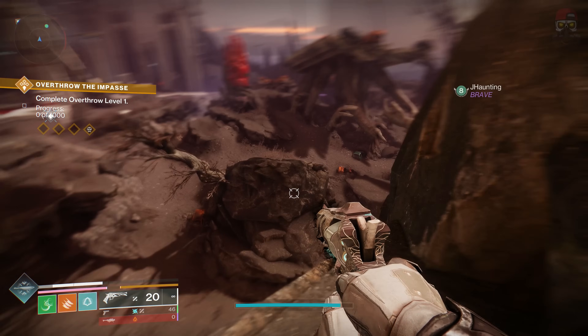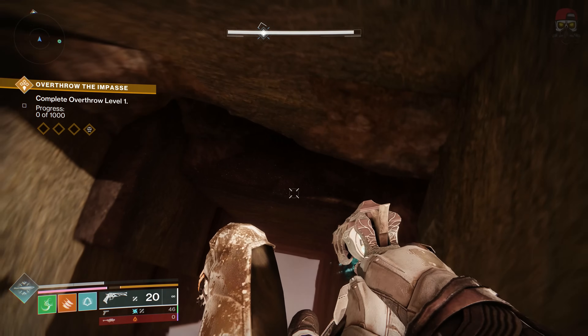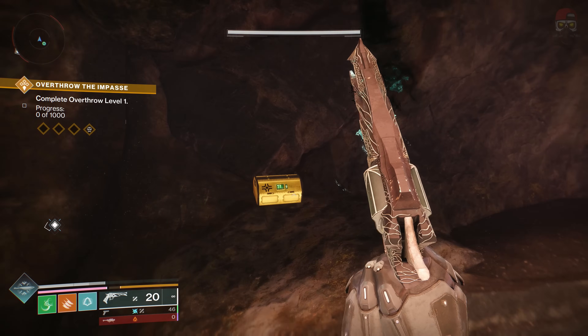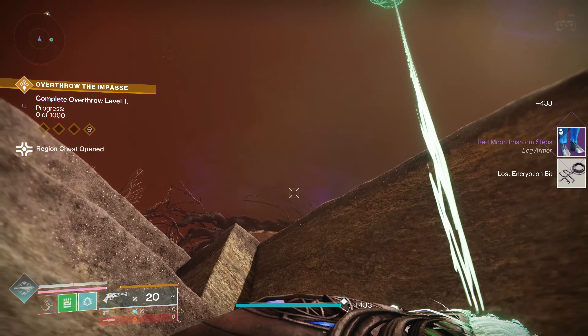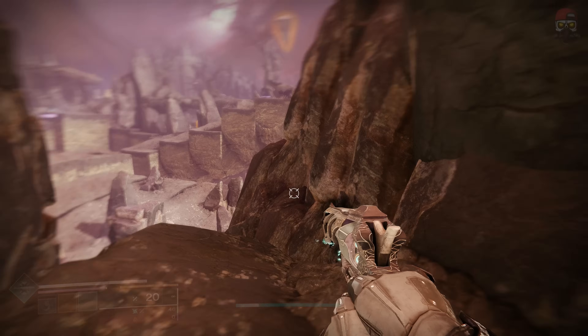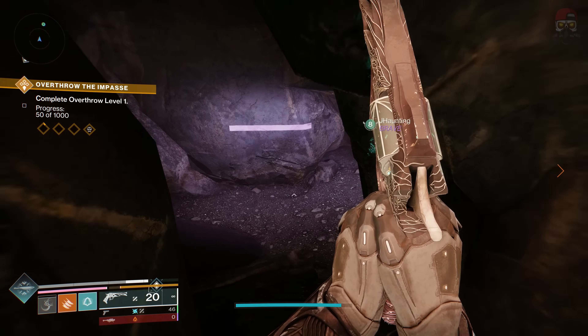There's nine total, and the final three are going to be in the Impasse. Right from the landing zone if you just head over here — the landing zone is right behind me — you're going to jump down here and the chest is just kind of tucked away. Hopefully this is thorough enough. If you have any questions, leave them in the comments. Bottom left, kind of the southern area — you can see where I am on the map right here.